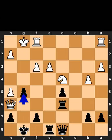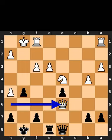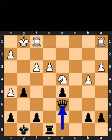Black plays pawn to g5. White takes the rook on d6 using the queen. Black takes the queen on d6 using the queen.